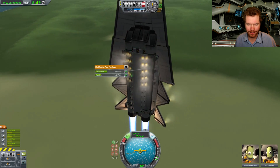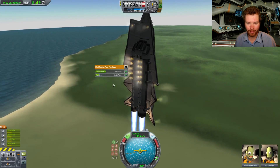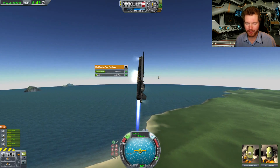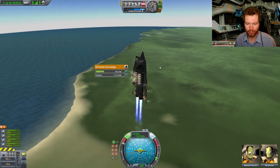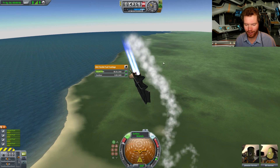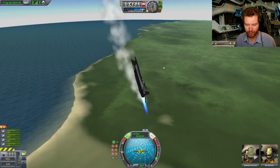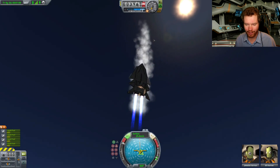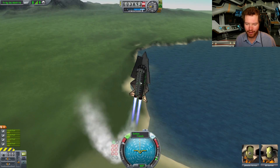You can see all the RCS thrusters firing away trying to keep this thing pointed in the right direction, and we are actually burning through our RCS fuel rather quickly right now, which is going to be a problem. As soon as we run out of RCS fuel this thing is going to become horribly unstable, as you're going to see here in a little bit — it's going to probably go into a flat spin or something. Run out of fuel — yeah, it's not a stable thing at all. Now it's pointing in the right direction, let's try to throttle up again — it's not stable, it always wants to keep the thrusters pointing in the direction we're moving.